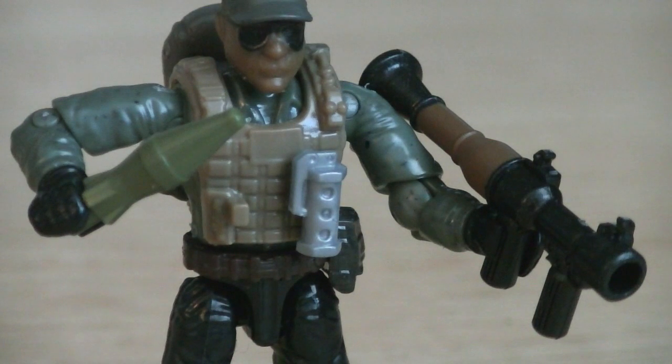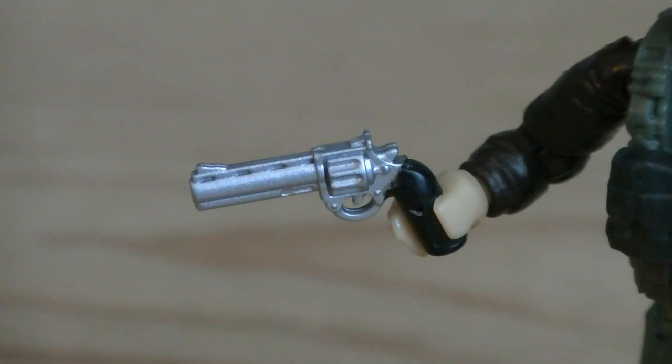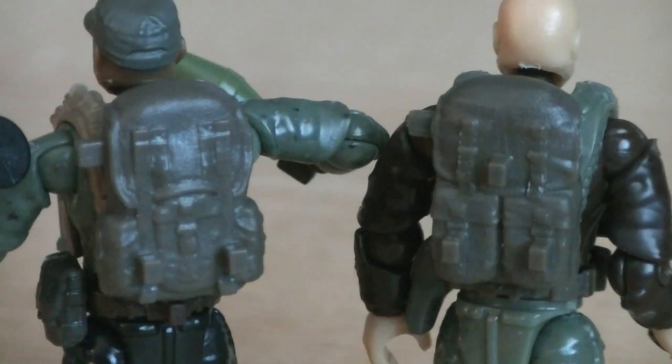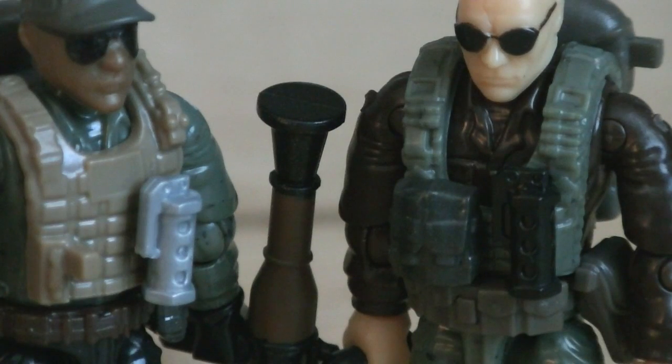Weapons and accessories include the new RPG-7 launcher, which has removable RPGs as I previously mentioned, as well as some brown paint applications to give it that wood furnished look. Also included is a new revolver, which has some wicked silver detailing. You'll also get various other accessories including a combat shovel, binoculars, a canteen, a flashlight, and a combat knife, along with two backpacks which have multiple accessory mounts, and other accessories intended to be kept on the figures such as flashbangs and ammo pouches.